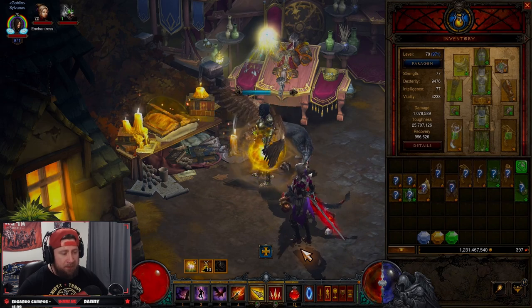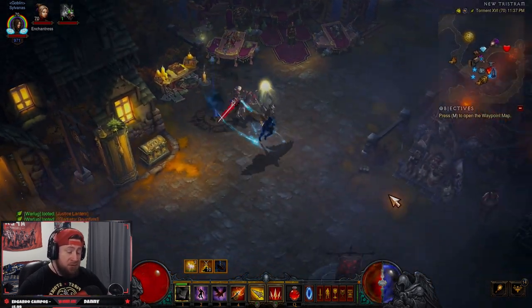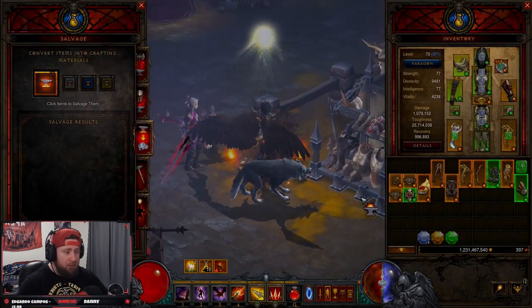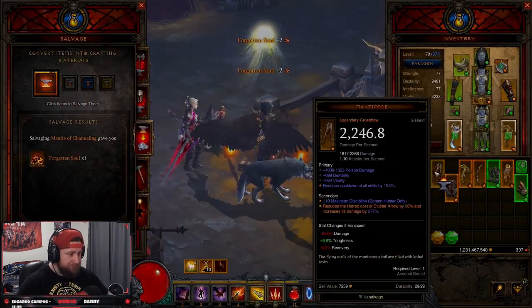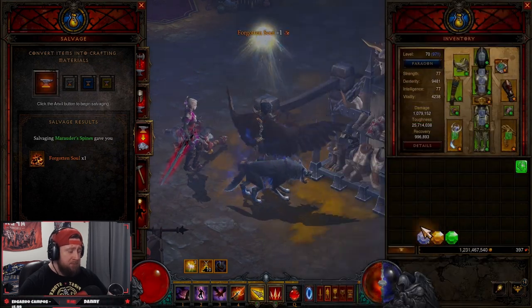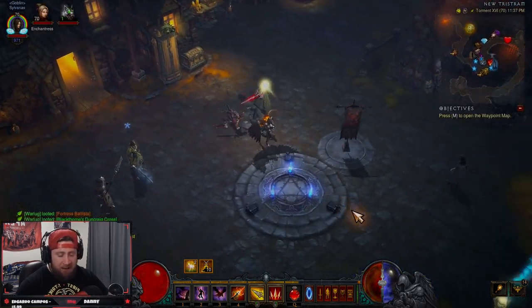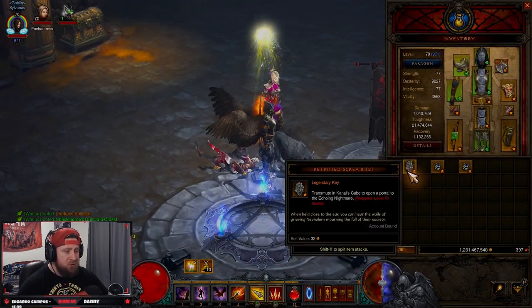Make sure to pick everything up. You'll get about six gems per run of at least a GR 90 or higher, which is pretty good. Grinding Greater Rifts is a great way to get the gems you need.